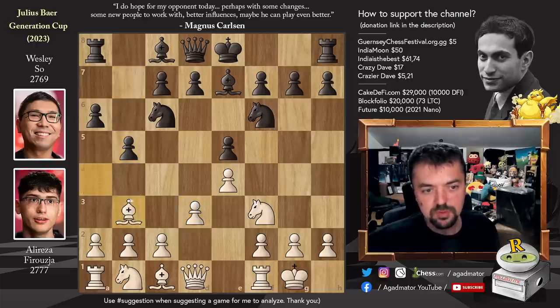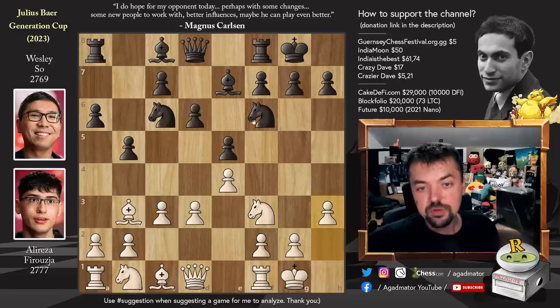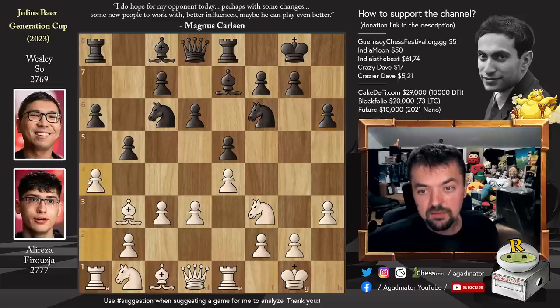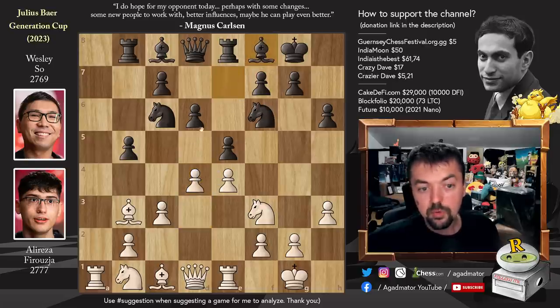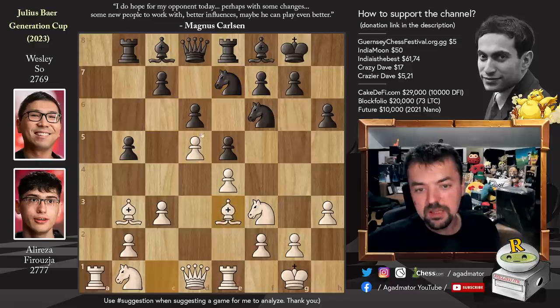We've seen this many times — bishop to b3, d6, and now pawn to c3, bringing up the c2 square for the bishop if needed, also preparing pawn to d4. Castles and h3, rook to e8, and now rook to e1. H6, and now pawn to a4. Rook to b8, a captures on b5, a captures on b5, and now pawn to d4 striking in the center. Bishop to f8, and now pawn to d5 grabbing more space, chasing away the knight. Knight to e7, and now bishop to e3.